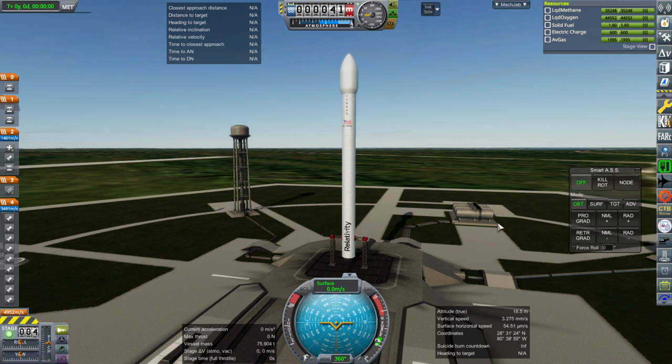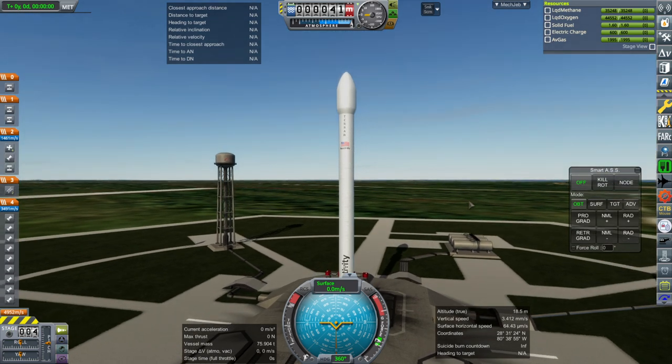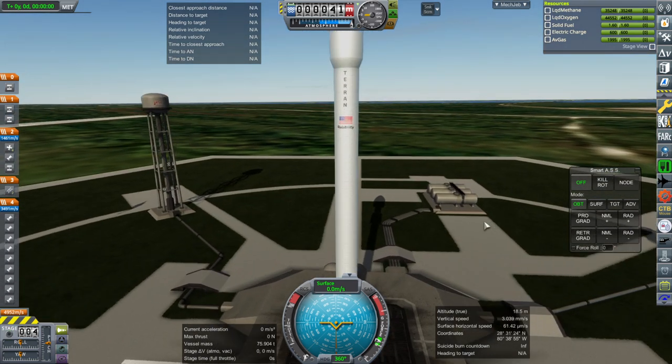I initially wasn't quite sure about this rocket because of the information on their website. But taking a look at the payload user's guide, I got a few more things, though I still don't have all the numbers, so this is subject to change — very much so. I decided after watching the Veritasium video where Veritasium toured the Relativity Space 3D printing facilities that I might as well give it a go. That gave me somewhat more confidence that they knew what they were doing.